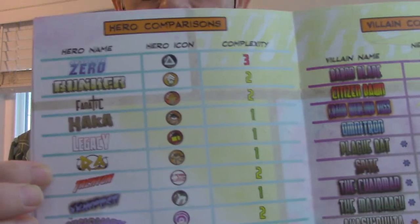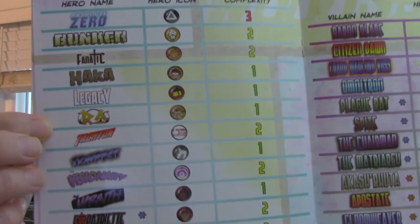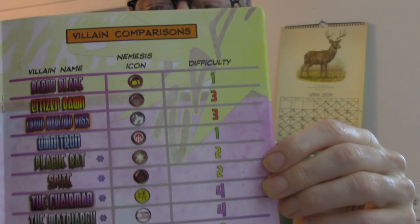In the middle of the book, in the sort of centerfold here, to help you out — because the folks who made the game are going to let you tune it — you can see a list of the complexity rating for the different heroes. You'll notice that's not the same as difficulty. Complexity is something completely different. Here are some difficulty ratings; these are for the villains. So you get a sense for, with which villain you pick and which heroes you're using, how hard a time you should be having.